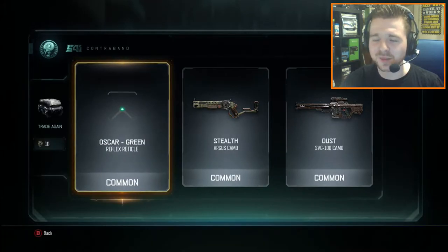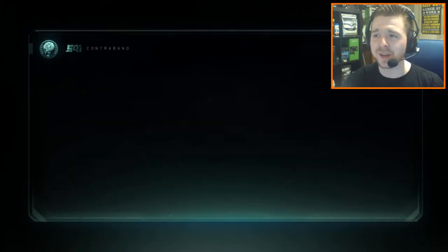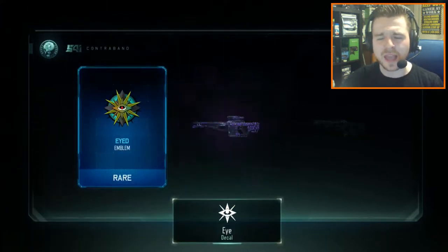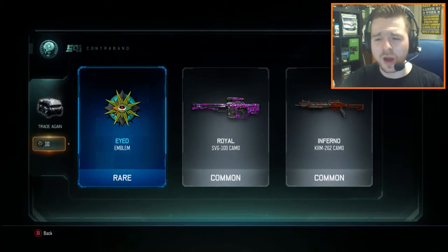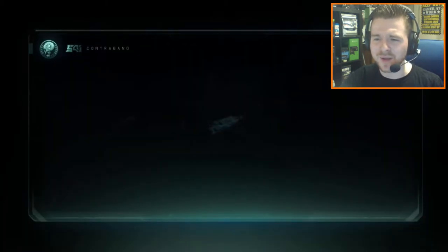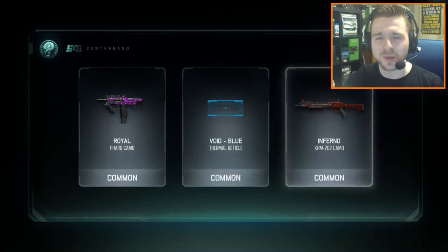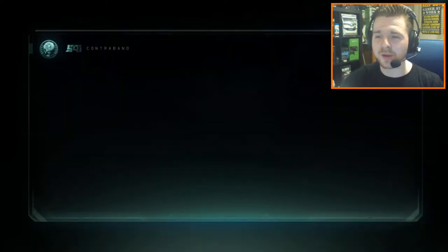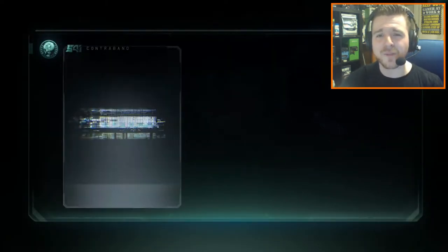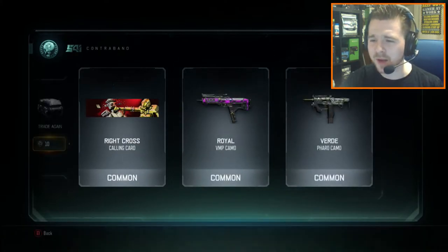Hopefully we're going to get some decent stuff today. I wouldn't mind either the new ritual camo, the etching camo, or the prestige camo. I haven't got any of them at the moment and I know a lot of people have been using them. I would love to make videos on them, especially with the ritual camo, because it is the pack punch camo from Shadows of Evil Zombies map on Black Ops 3. That would be pretty cool.